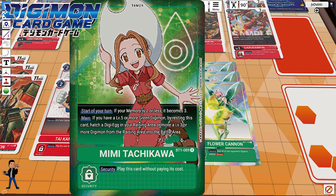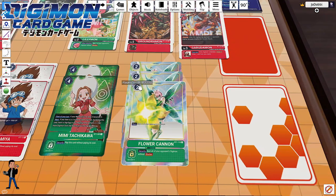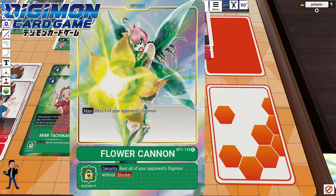The only security option in this deck is three copies of Flower Cannon — on play, rest one of your opponent's digimon; as a security effect, rest all of your opponent's digimon without blocker. Flower Cannon is only two cost to play so I can immediately rest one opponent's digimon. The best scenario is when my opponent attacks into security and Flower Cannon comes out with one of my piercing digimon active — Garudamon, Hercules Kabuterimon, or Breakdromon — it's just going to be a piercing fest.